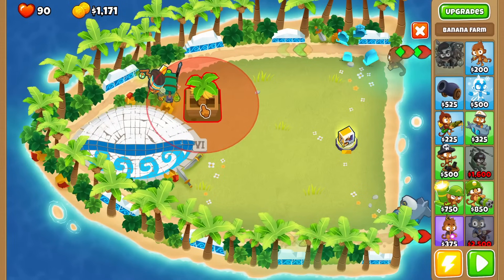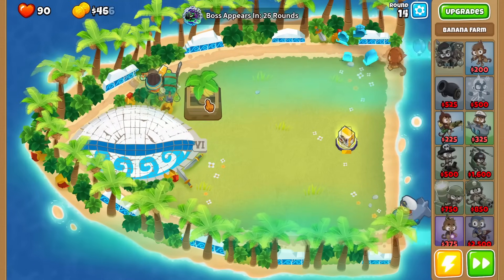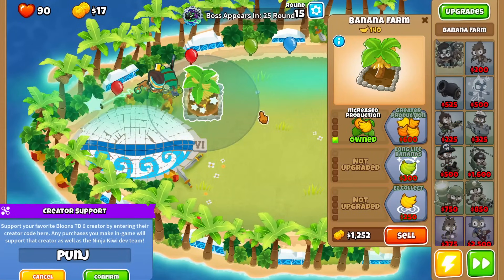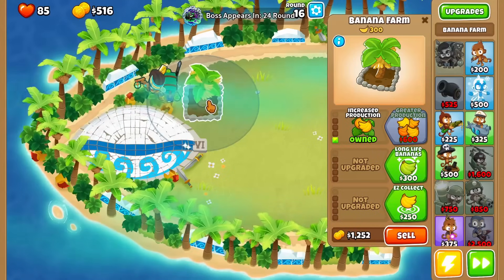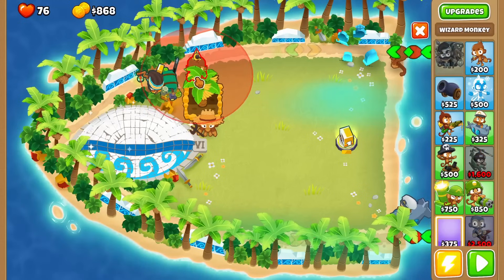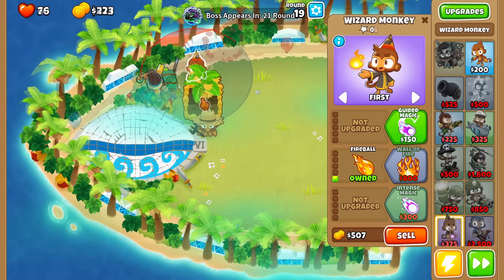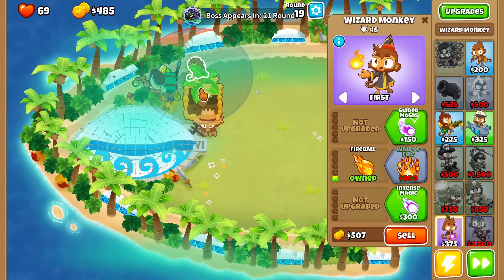Place down your first farm and as always upgrade your first farm to increased and greater production. For extra popping power, place down your wizard monkey and upgrade your wizard monkey to fireball, wall of fire, and also intense magic.